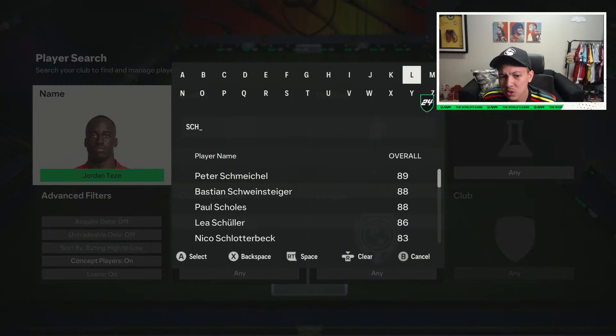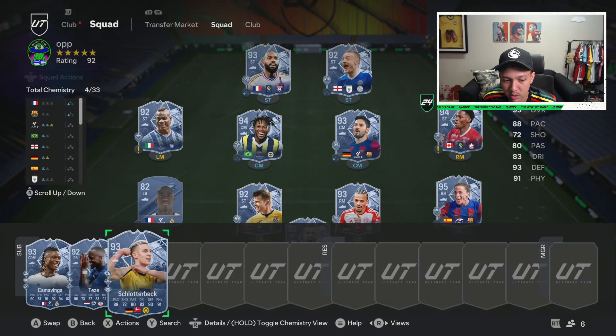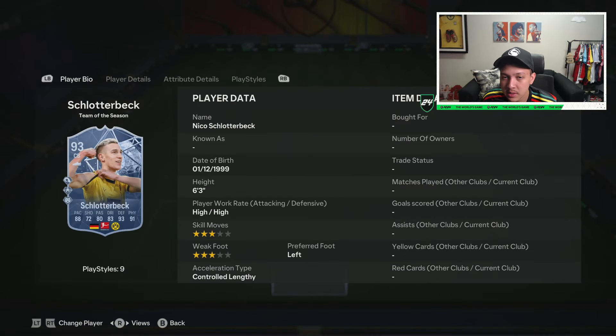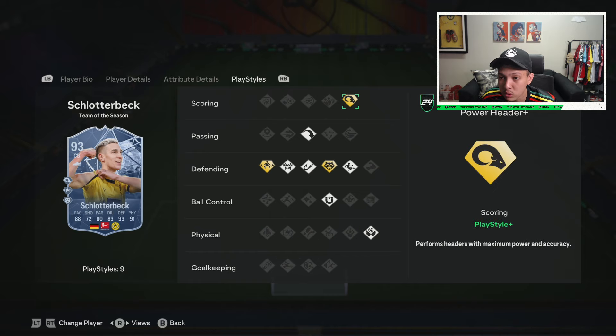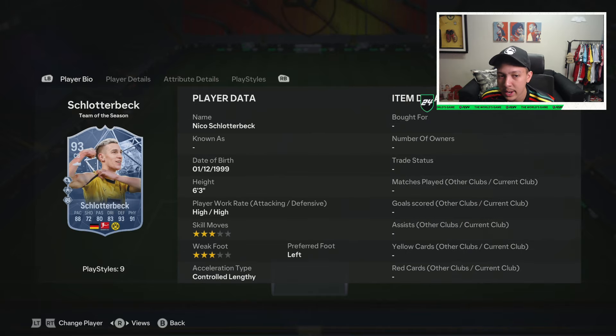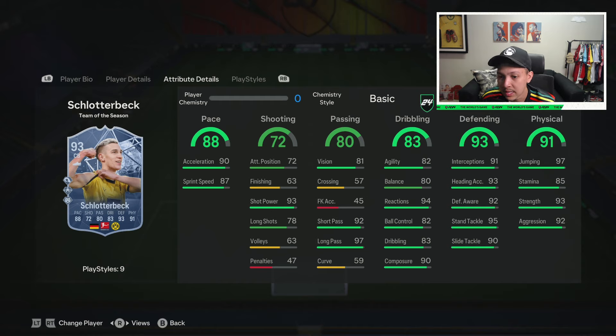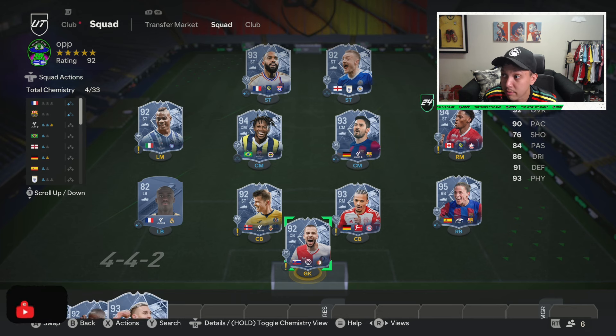The very last one — not many people know how good this card is until they've used him — it's Schlotterbeck. An S-tier card, I don't care what anyone says. Six foot three, high/high work rates. In the box he scores most of the time because of at least base Aerial Plus, and more importantly Power Header Plus — so if you do corners well, he's your man. Anticipate Plus is the main reason he's S-tier, same logic as Hanko. 94 reactions, only 300k — crazy value for this type of center back.